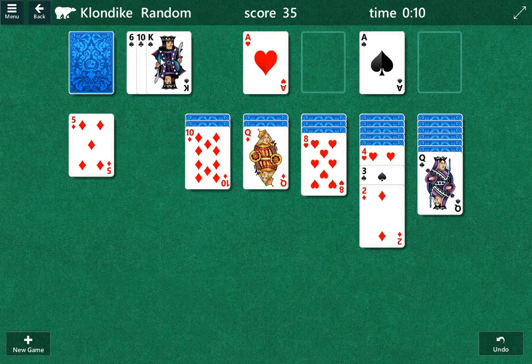We got an open column, so that's good. We got a king to start — that's even better. I'm not going to play it yet though; I'm going to save it and see what else transpires here. That's also a black king, so we're going to want to play the earlier black king, typically.